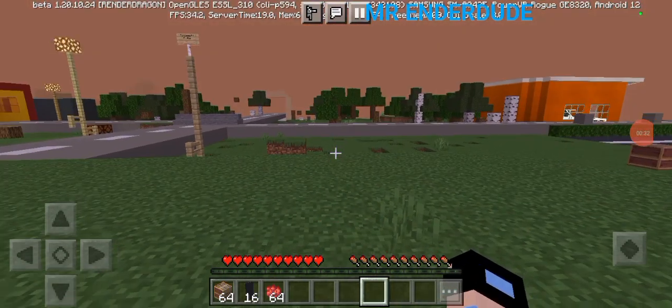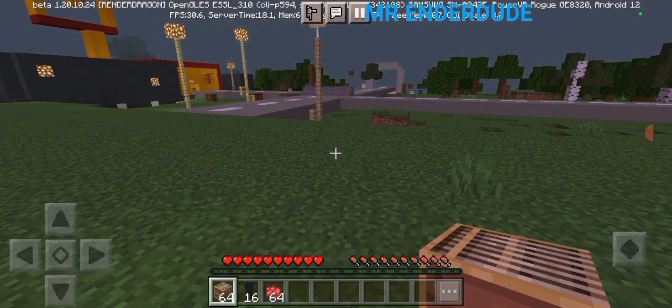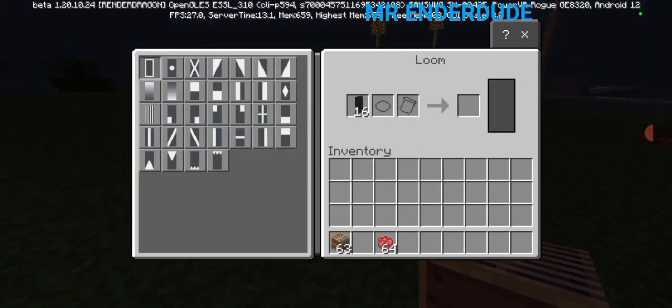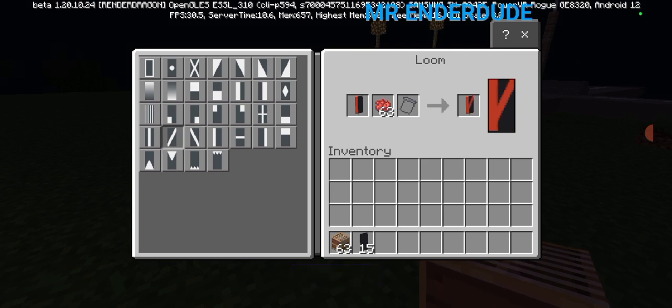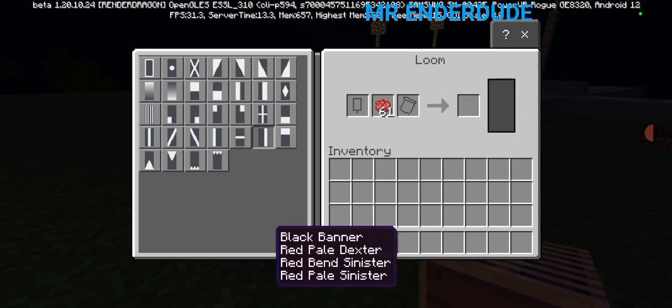Yeah guys, you'll need these items right here. We have a loom, a black banner, and a red dye. We'll put the loom right here, get the black banner, put it right here, and put one red dye right here. Then we put this one right here and it's just easy, man — and then we do this. It's just so easy, man.